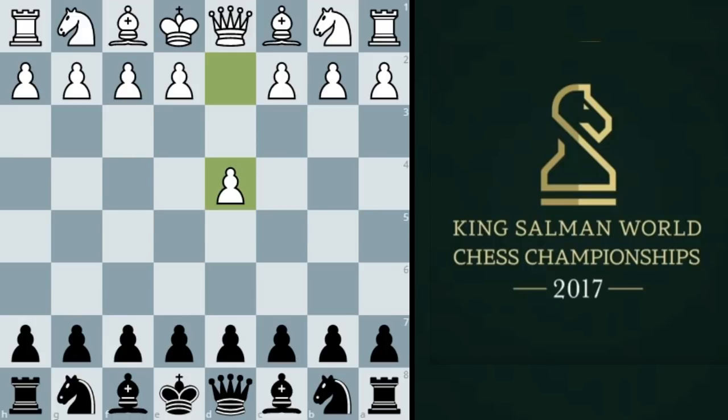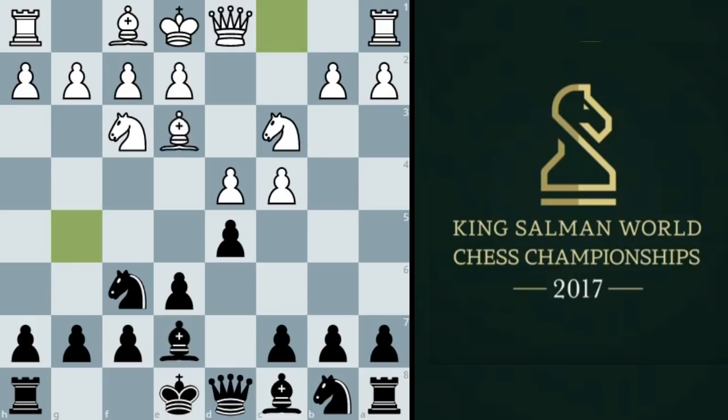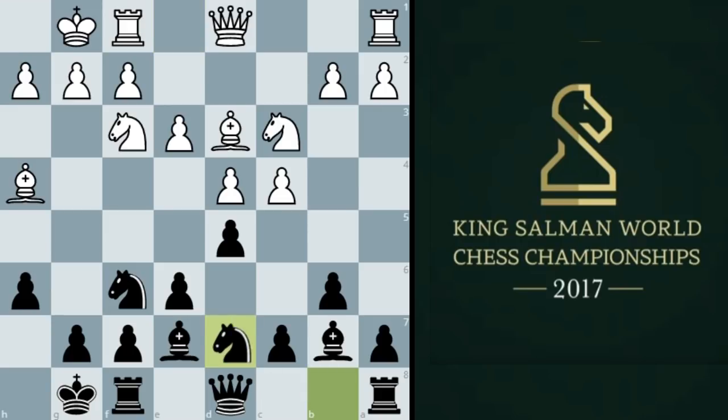He opened with d4 and Carlsen with black went Nf6. We saw the Queen's Gambit Declined. Nc3, and play here is very standard — Bishop e8, castles, e3, and then b6: the Tartakower variation. We see Bishop d3 from white, normal development Bishop to b7, white castled, Knight b to d7. So very solid and fluid development from Carlsen.